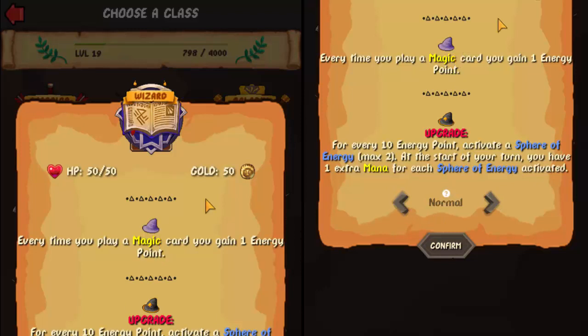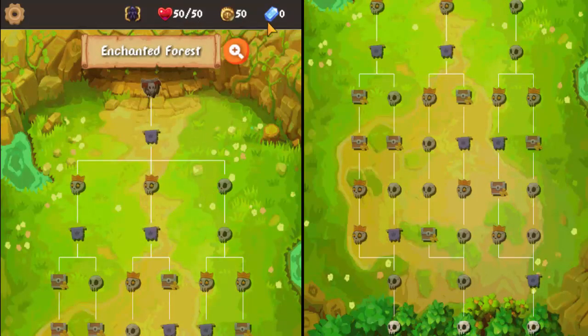We'll just do this on normal, just so you guys know what's here for the Wizard. You unlock him at level 2. One of the first things you'll notice is we have some different artwork — the heart's been changed, the money symbol's been changed, and the gem actually looks like a real gem now.